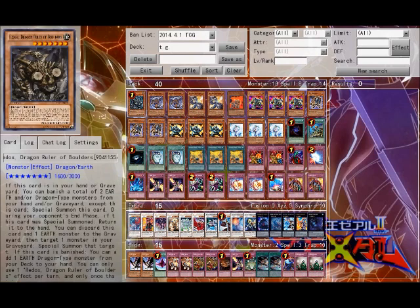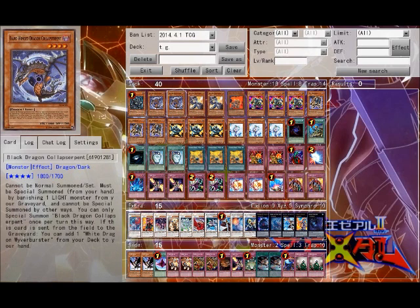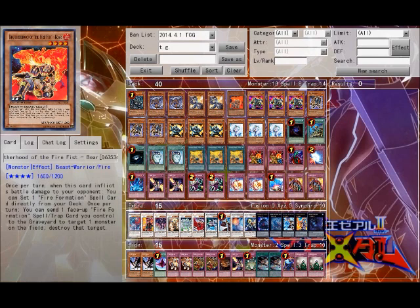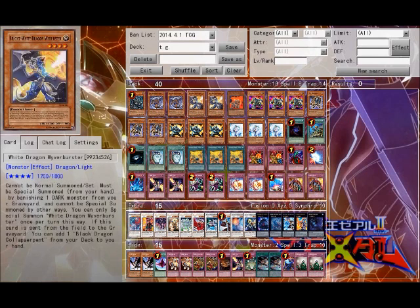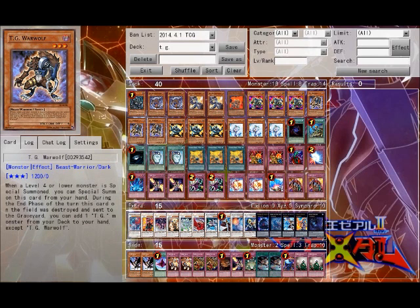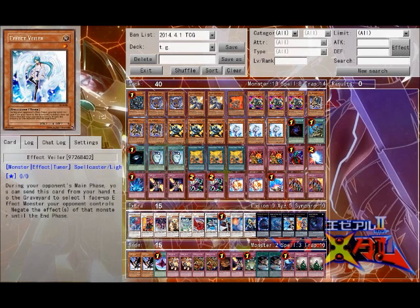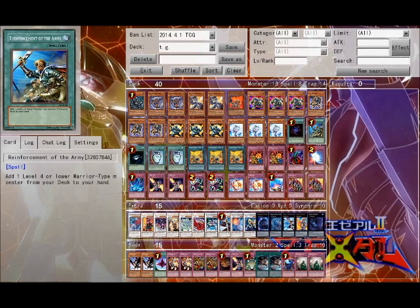TGs: 1 Redox, 2 Dark Black Dragons, 2 White Dragons, Bear, Triple Rush Rhino, Triple TG Werewolf, 3 Stryker, and 3 Effect Veiler.